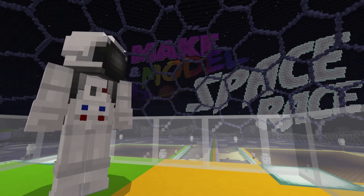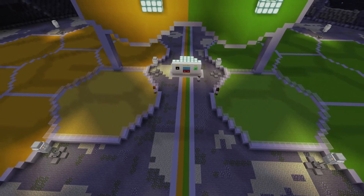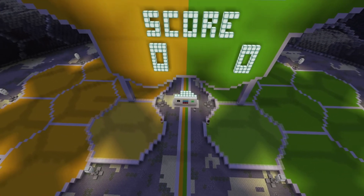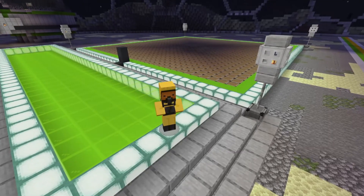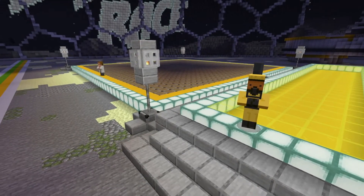Let's take a look around the Space Race arena. Below us is the spawn area, split into two team colours: yellow and green. Also in the moon base there are two team build platforms surrounded by the team's colours.